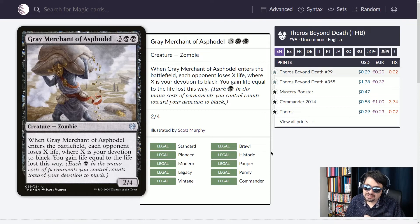Grey Merchant of Asphodel — I love this card, glad they reprinted it. Five mana, now an uncommon, zombie 2/4. When Grey Merchant enters the battlefield, each opponent loses X life where X is your devotion to black, and you gain that much life. If you only summon Gary, all opponents lose two life and you gain six. But with a Massacre Worm on the battlefield, that's three pips plus two from Gary — five damage to all opponents, and you gain 15 life.